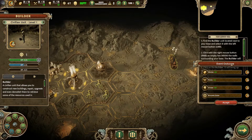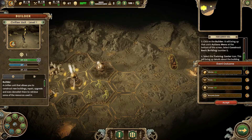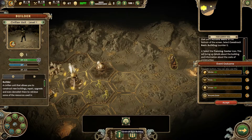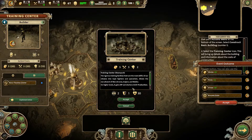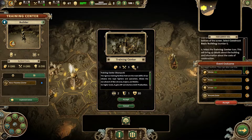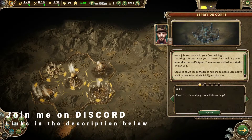Find the builder unit. Right-click with the mouse on an empty hex inside the walls surrounding your base — the builder will move to that hex. Click on the builder to bring up that unit's actions. Select 'construct basic building' — we're going to construct the training centre. It's going to cost five water, five food, and two steam. We're going to hit accept. Great job — you have built your first building.